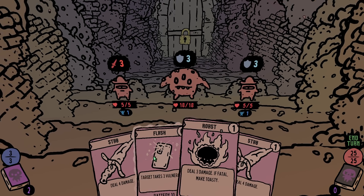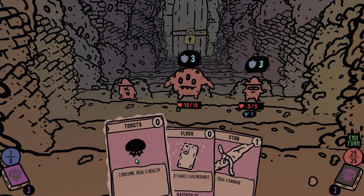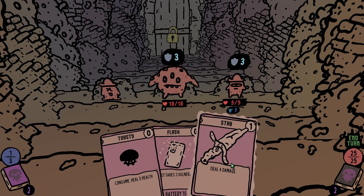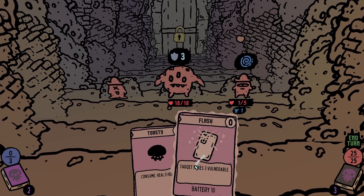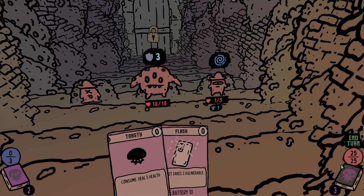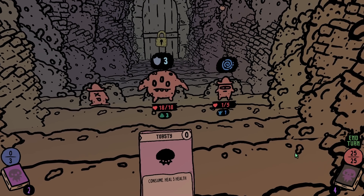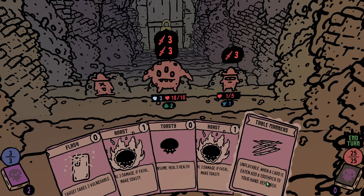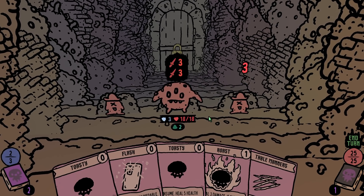I'm gonna eat this thing. You'll cancel your attack. Probably should have made you vulnerable. Three vulnerable. Battery ten. Table manners — unplayable. When a card is eaten, add a toothpick to your hand and replenish. I don't know what that does for us really. Target takes a vulnerable — battery nine. So we are running out of batteries in our phone. This can only be played a certain amount of turns.